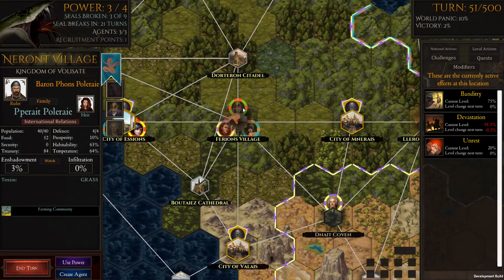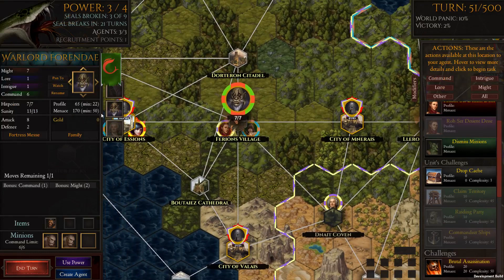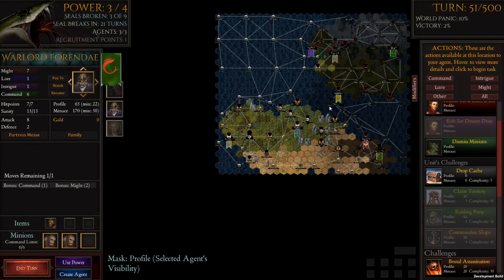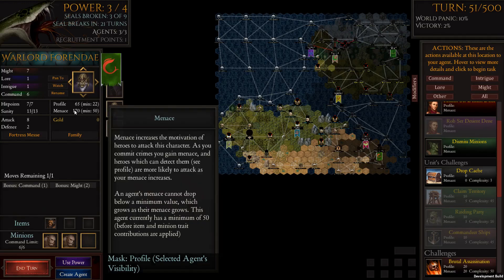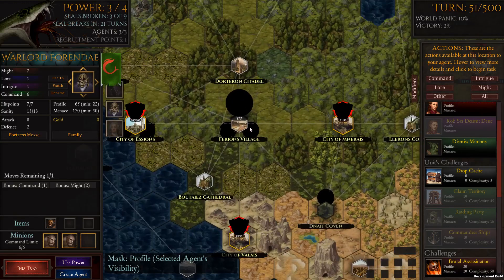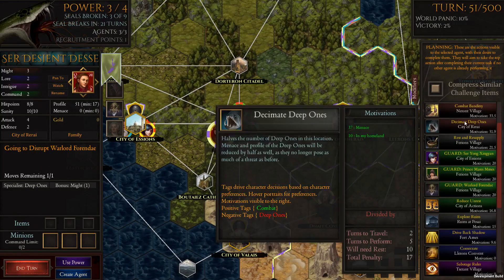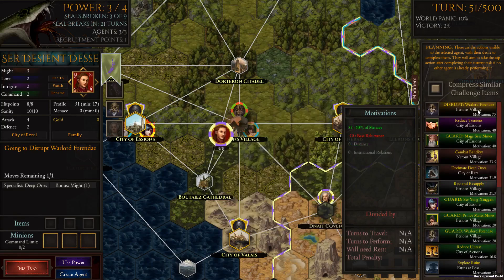We have our warlord who is an absolute beast. He's got a very high profile — if we zoom back out with him selected and press number two, he's now really seen across most of the landmass. His profile is extremely large, everyone's aware of him. He's becoming a target, but he's just so strong, and his menace means he's a massive target for everybody. If we look at the characters around him, they're all here to try to stop him and disrupt him. By far the biggest motivation for her is to disrupt the warlord.